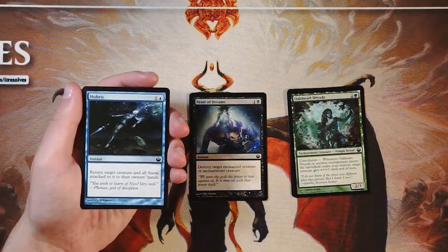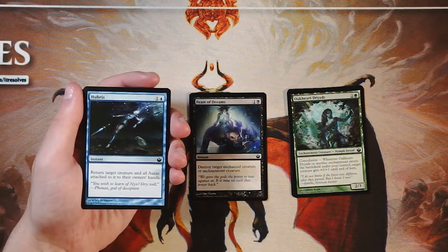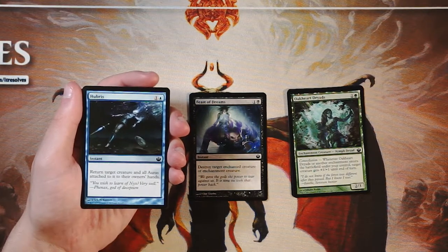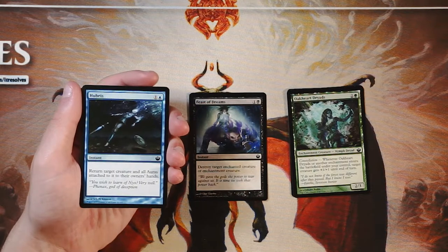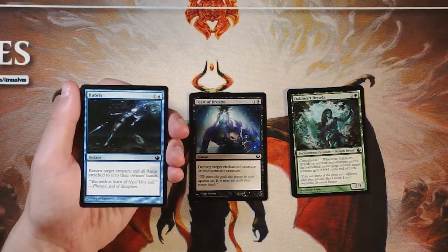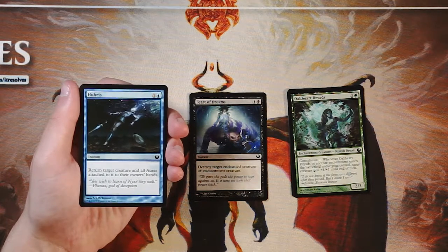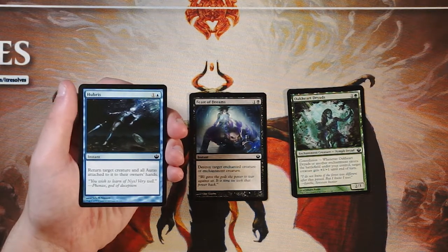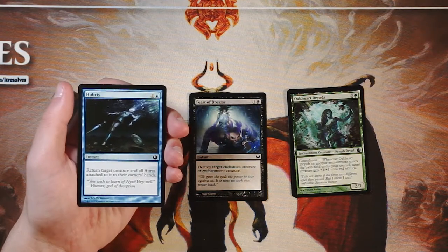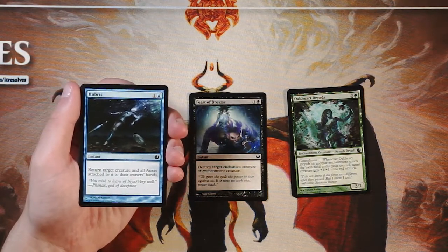Hubris is an instant for one and a blue — return target creature and all auras attached to it to their owner's hands. It's a really efficient bounce spell, even better in this set because of all the enchantments. Even if it only hits one creature, it's two mana at instant speed, which is quite good. It's a little less flexible than bounce spells that hit any permanent, but I'd still rather have Feast of Dreams. That said, I would definitely run it in a blue tempo deck.